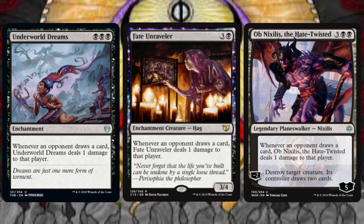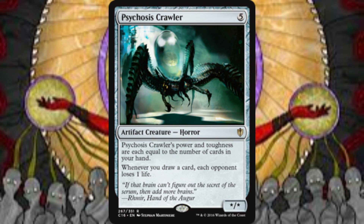For the purposes of redundancy, we have other ways of lowering our opponents' life totals whenever they draw cards. Underworld Dreams, Fate Unraveler, and Ob Nixilis the Hate-Twisted deal 1 damage to an opponent whenever they draw a card. Ob Nixilis also has a minus-2 loyalty ability that destroys target creature and has that creature's controller draw 2 cards. Psychosis Crawler can be even more impactful — its power and toughness are each equal to the number of cards in our hand, and whenever we draw a card, each opponent loses 1 life. Psychosis Crawler is considered a win condition in this deck.